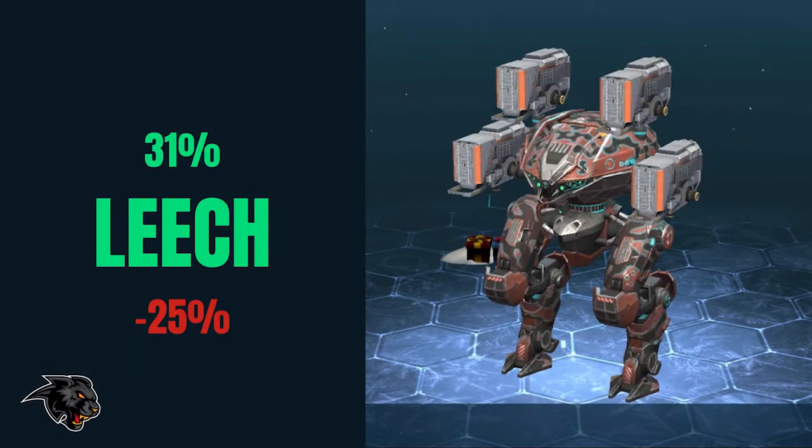Coming in at the number two spot is of course the leech. It's down to 31% of the total bots in hangers, which is down 25% since the last episode. Most of this is due to the shotgun nerf, some of which is due to people just preferring Ao Juns, but it's a big reduction. The leech is still a really strong bot with its four medium slots and high speed when you have the pilot, and you're able to do a lot of damage without taking a lot of damage due to the special ability.